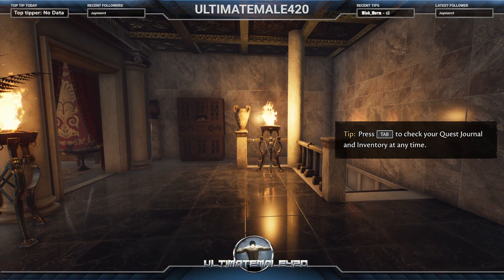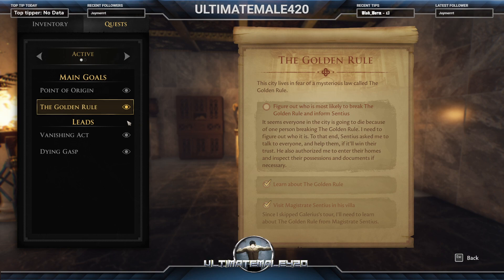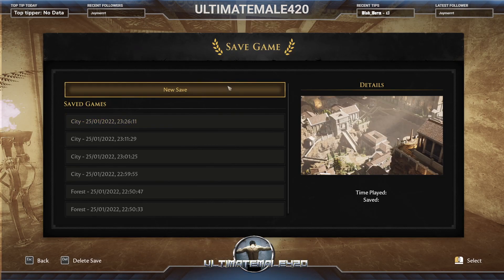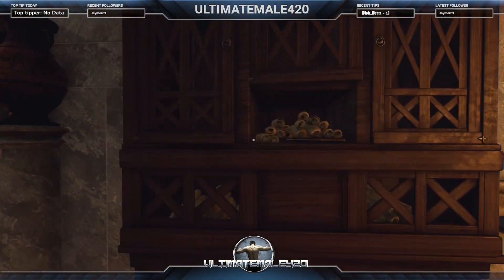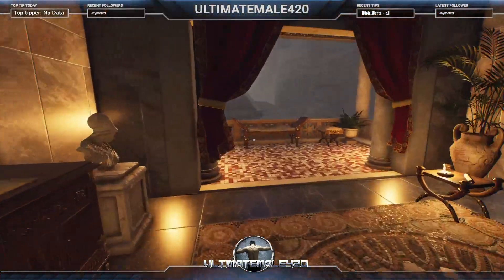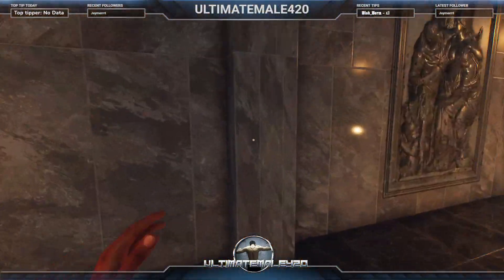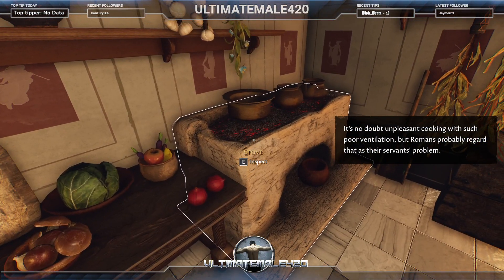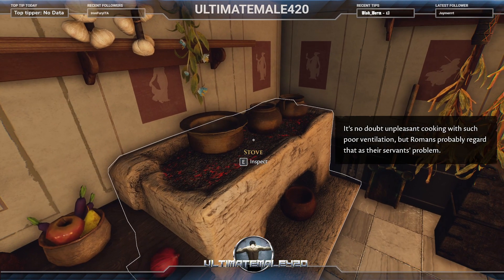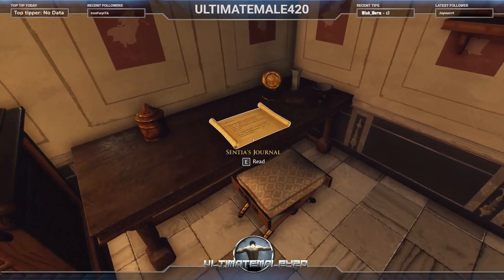I confirm the game is available on Steam and GOG. I explore Sentius's villa, finding a small household shrine — a lararium — and I note I can't take any items. I find Senia's journal, but it's addressed sarcastically to her father: 'I know you're reading this, father. We're all entitled to our secrets.'